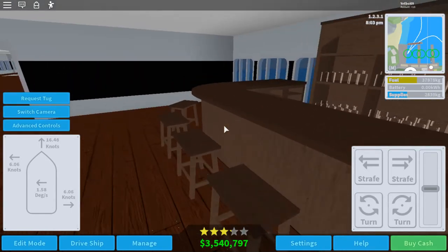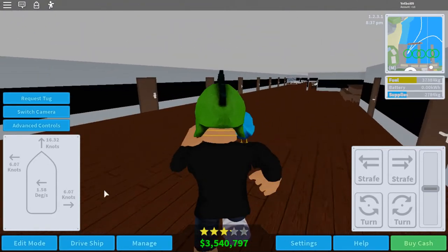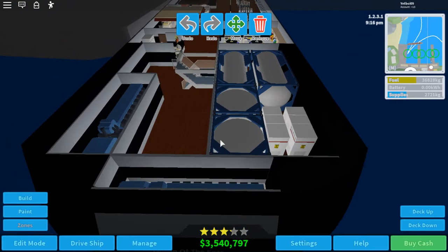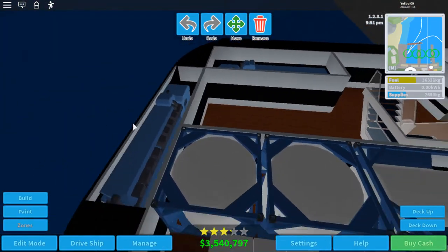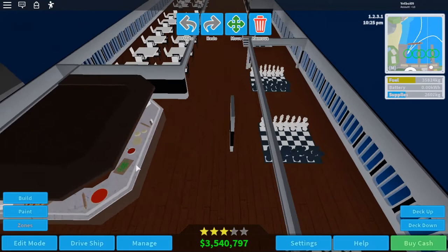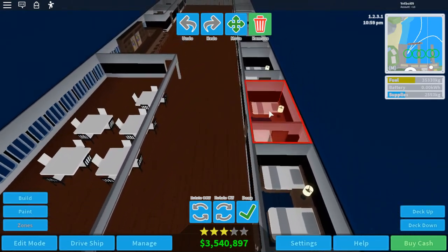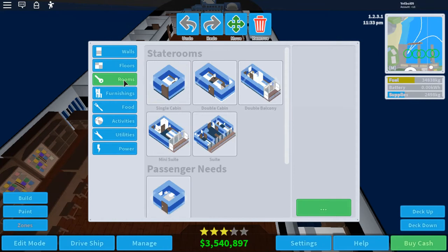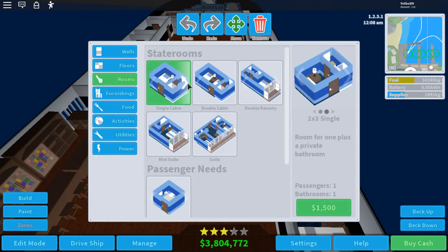Here's the dining room, more cabins, a bar, and all the storage. Let me go to edit mode so I can give you a better view of the hidden stuff. These are fuel tanks, these are batteries — they use Tesla's font if you can see that — and there are engines here and there, plus stores and restaurants. I can remove items by clicking them and selecting remove, or add items by clicking Build and choosing from the categories.